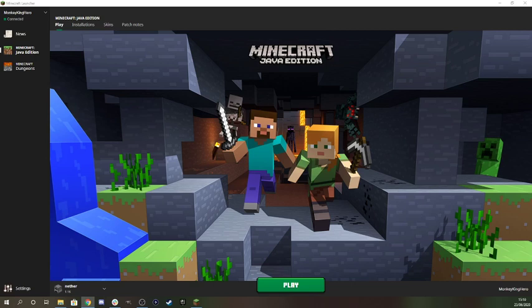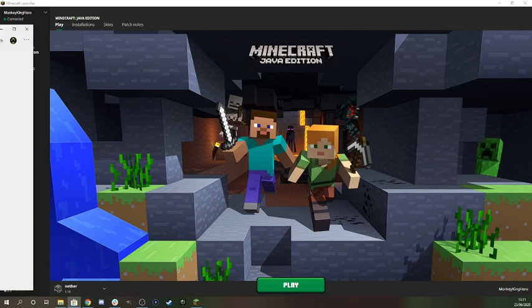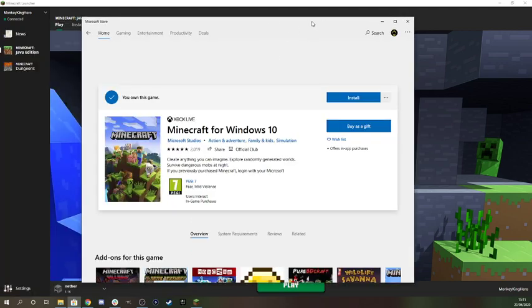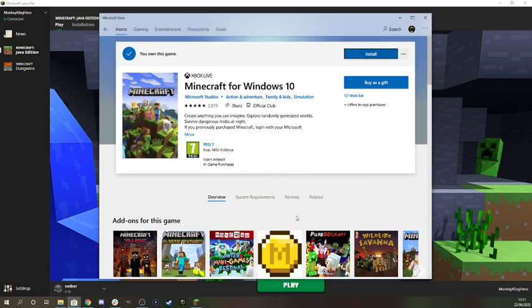For Windows 10 it should just update automatically. If I go into Windows 10 here — I'm just loading up on another page, just bear with me — for the NeverUpdate, once you install it, it should instantly download 1.16 pretty easily.